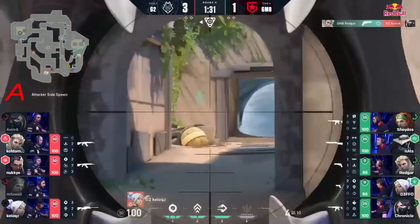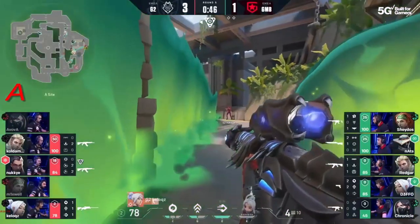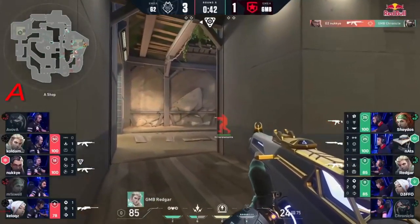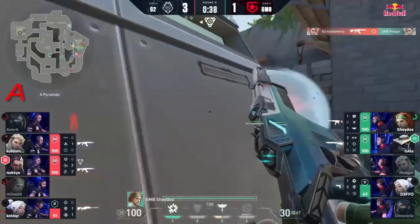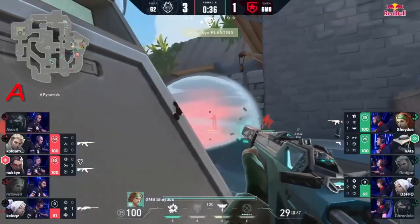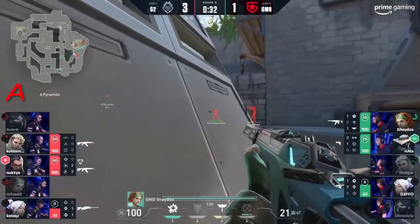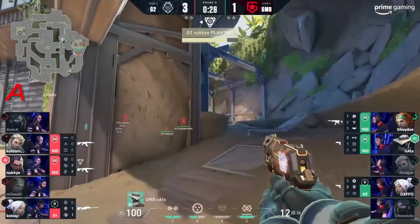G2 have massively impressed me recently, but Mixwell won't be doing any impressing right here and now. The operator spotted out. Redgar trying to finish him off on the site, but nothing connects by Kellogg's. Surely he's not about to walk on through that wall — but there's a flank in play and they have absolutely... never mind. Redgar gets dropped, the reaction on Coldementa brings it into a pretty winnable round for G2.